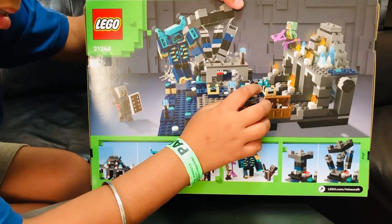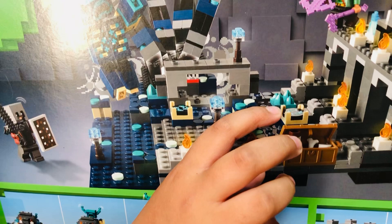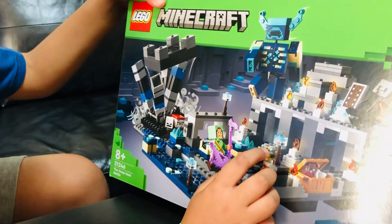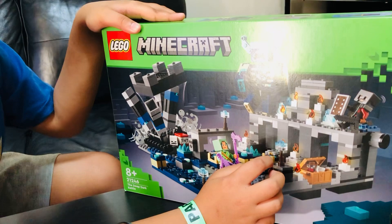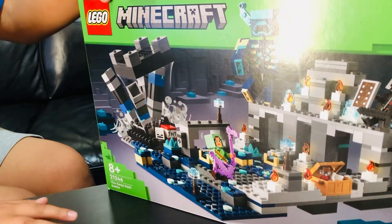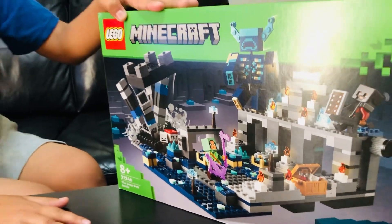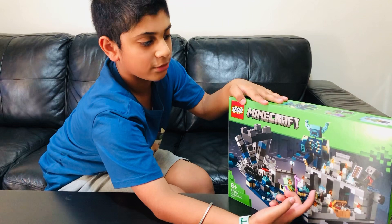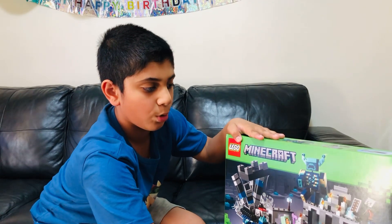You might be wondering what this weird thing is — that is a skulk shrieker. I'm not really sure but it's so accurate. And that one is the skulk sensor — sorry — and that was the skulk shrieker. Now, about the Warden: the Warden will only rise if a player jumps and makes too much noise. It will trigger the skulk sensor, then the skulk shrieker, and then a loud scream will play in the game — and then the Warden pops out.